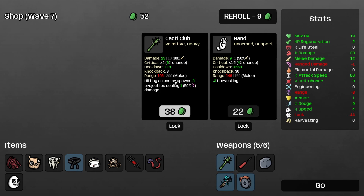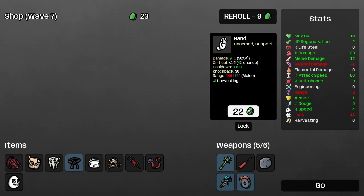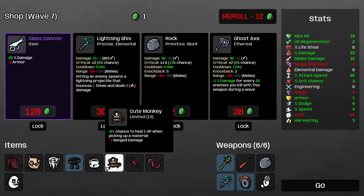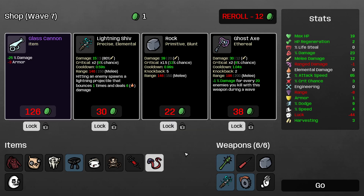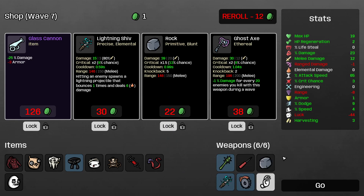You know what I'm gonna do with this right? I'm gonna buy it and then sell it. Let's jump to the hand — if I buy this I could recycle it and buy the hand. That's how you do it! And now we gotta lock all of these, every single one of them. We could buy the lightning shiv. The thing is if I can't buy it, I've got to just sell a weapon. It's gonna get so messy — we're gonna end up trying to survive with level one or level two weapons.